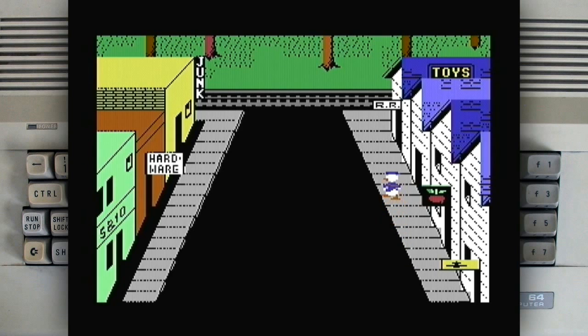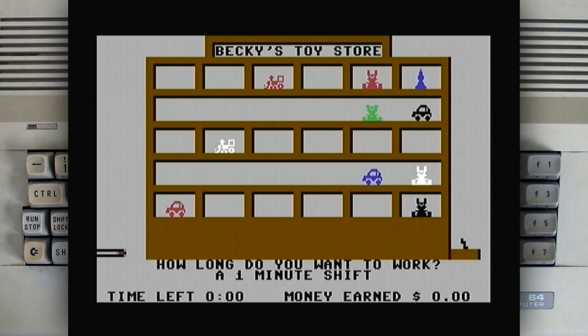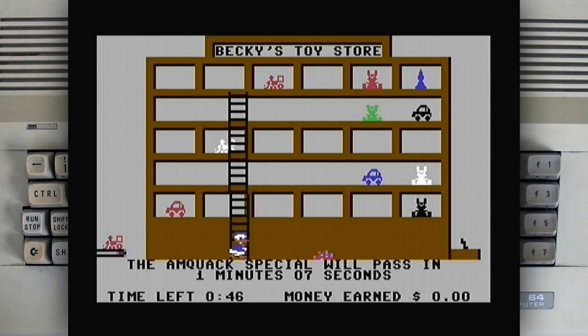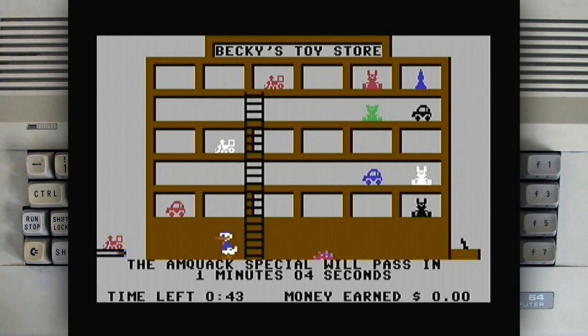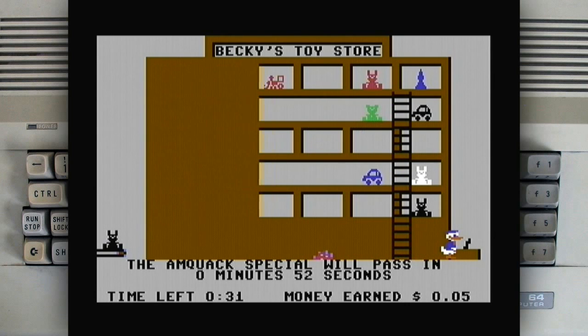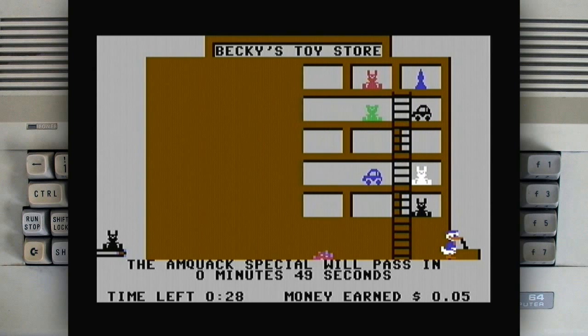Let's do the next one. This was the minigame where you put items on the store shelf. You also have to move the ladders to the right place first — place the ladders. And there's also an earthquake mechanic, so you have to protect the items on the shelves in case of an earthquake. I'll show you how it works: if there was an earthquake, you would just put this on and the items would be safe on the shelf.